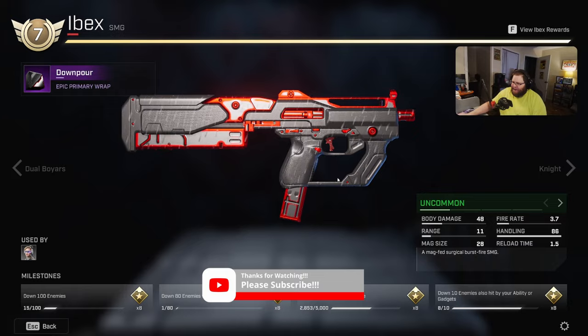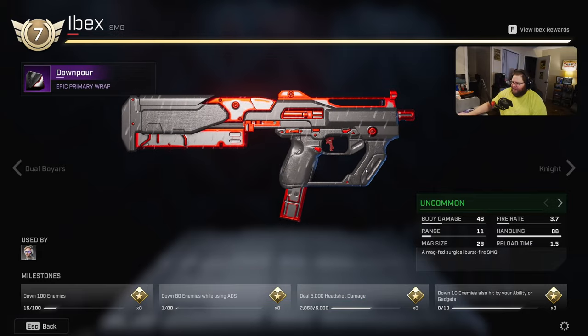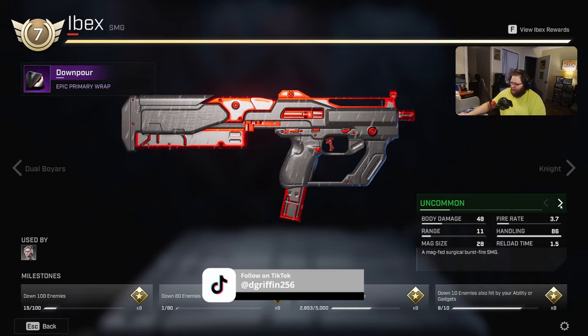So this is the Ibex, and I'll be jumping into the shooting range in just a moment to show how this weapon is supposed to perform. The uncommon version of the Ibex has a body shot damage of 48, range of 11, mag size of 28, fire rate of 3.7, handling of 86, and a reload time of 1.5.